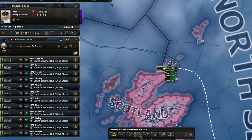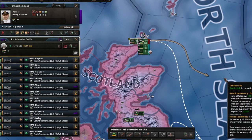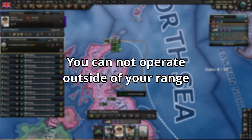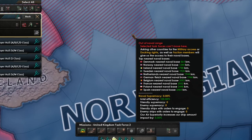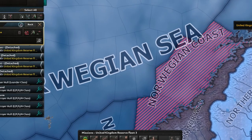You can also manually move a fleet by unassigning the mission and manually right-clicking the sea tile or the port you wish them to go to. Fleet speed is based off of its slowest ship, and you cannot operate beyond your task force range. The range of each task force is indicated by these red striped lines, not to be confused with these other red striped lines, which means that you've restricted the sea zone.